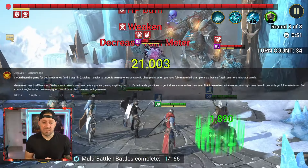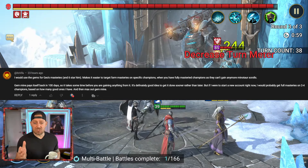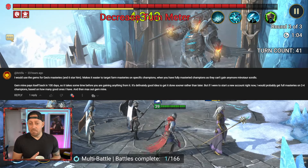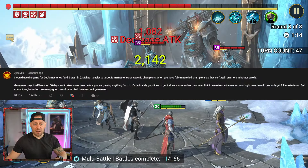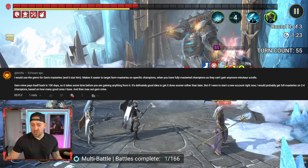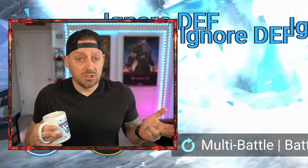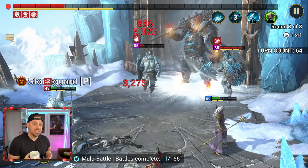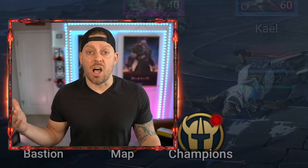The first comment's from It's Velo, and he says: 'I would use the gems on Geo's masteries and six-star him.' Well, we are definitely going for the six stars. He also mentions it makes it easier to target farm masteries on specific champions when you have fully mastered champions, as they can't gain any more Minotaur scrolls — that's a good point. On the gem mine: 'It pays itself back in 100 days, so it takes some time before you're gaining anything from it. It's definitely a good idea to get it done sooner rather than later.' As it sits right now, we do have the gem mine, we have masteries on Kale, and could get masteries on Geomancer.